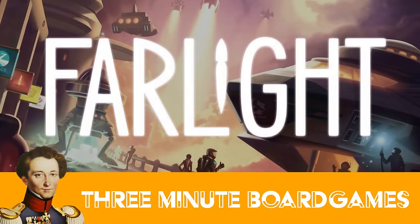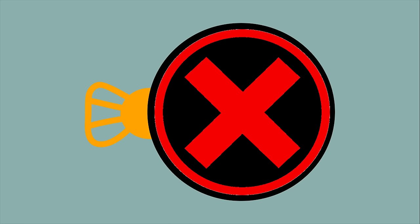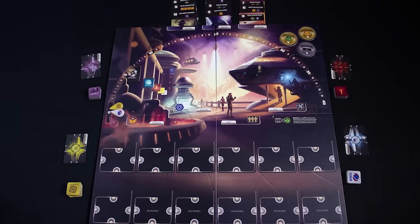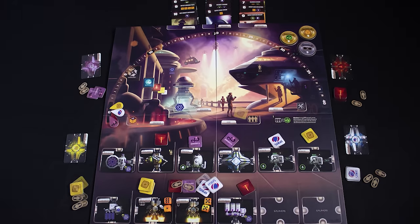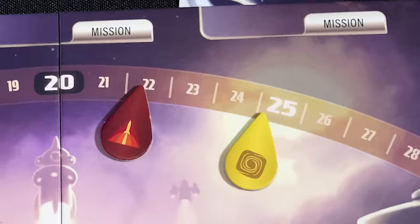Hello and welcome to Farlight in about three minutes. It is a game for two to five players, there is no solo mode, playing time is just under an hour. It's a pretty simple game. The space race is back on, and this time it's corporations seeking to explore the solar system. Can you procure the right components and crew for your spaceship in this competitive market, or will you end up piloting a misshapen ship nowhere fast?